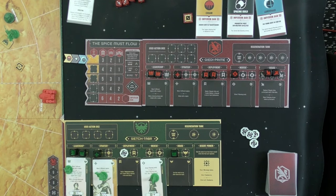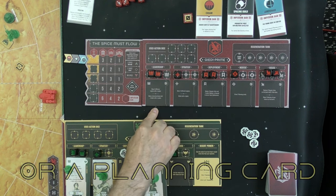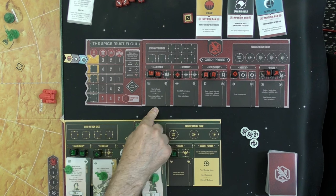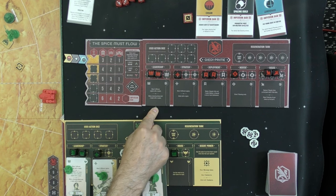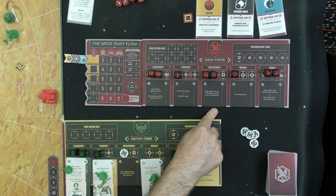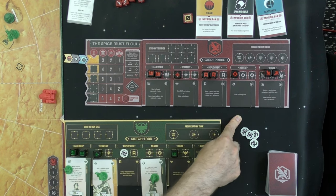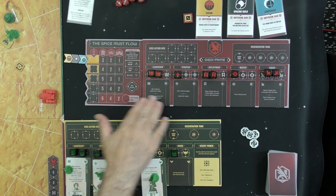There are two ways to mobilize: a leadership die (move two legions with a leader, or make a surprise attack with a legion with a leader) or a strategy die (move two different legions or attack with a legion). Deployment allows deploying three regular units and one leader, drawing two planning cards, replacing two regular units with elites, or deploying more vehicles.